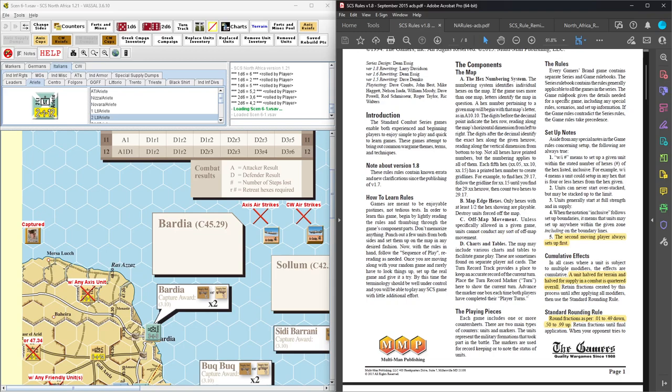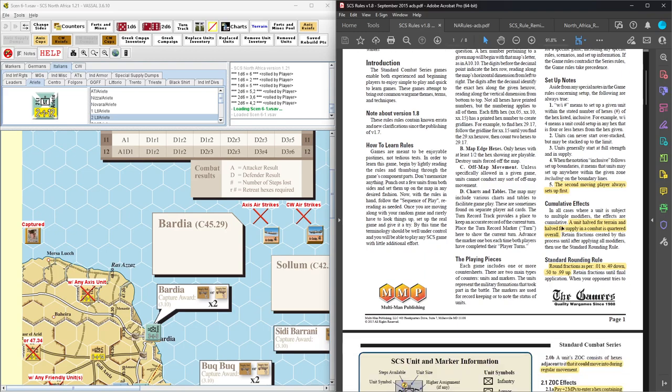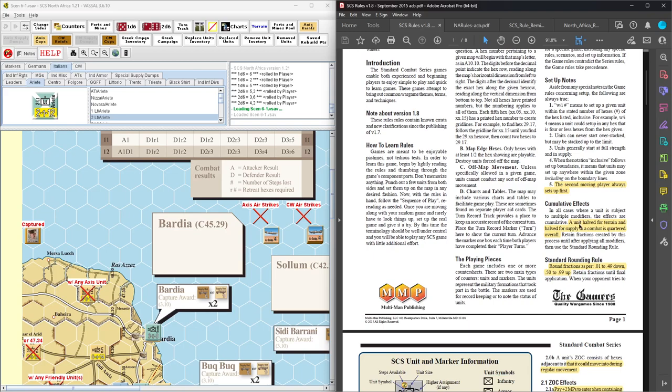Going through the rules here: playing pieces, set up notes — the second moving player always sets up first. Units never start overstacked, start at full strength unless noted otherwise. How to do cumulative effects: if I'm half for terrain, half for supply, then I'm quartered. Retain fractions until your end of the process.